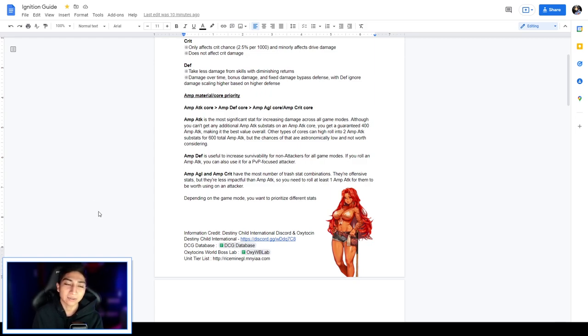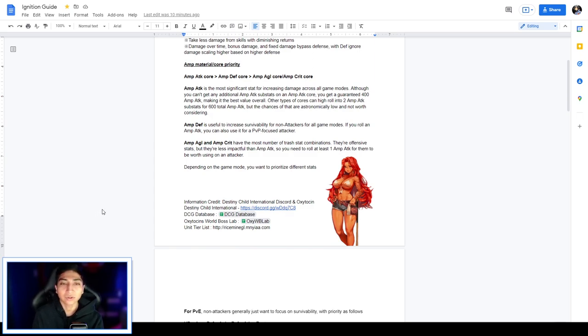Amp defense is useful to increase survivability for non-attackers in all game modes. If you roll an amp defense core with an amp attack substat, you can give it to a PvP-focused attacker you won't use in PvE. Amp AGL and amp crit have the most trash stat combinations — they're offensive stats but less impactful than amp attack, so you need to roll at least one amp attack to be worth using on an attacker.